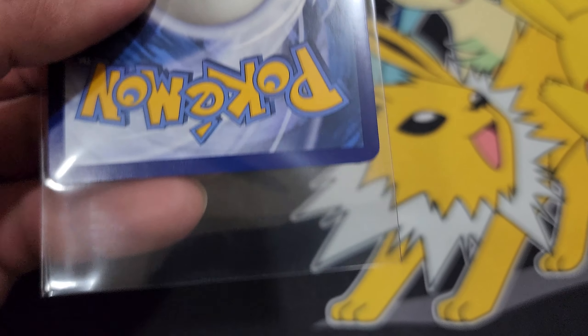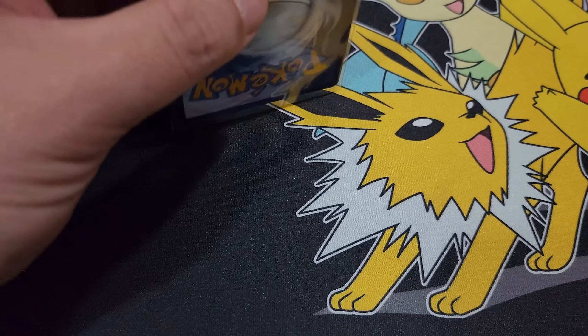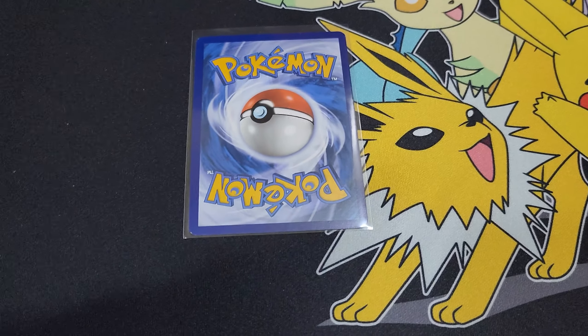In terms of pulls and chase cards, this set has plenty to go after. But let me tell you the biggest problem: it's an ongoing, glaring issue with the company printing the Pokemon cards. We didn't have this problem nearly as much with Sword and Shield — and that is the printing quality. The quality of these cards is abysmal, and it's been going on throughout Scarlet and Violet, from Paldea Evolved all the way up.